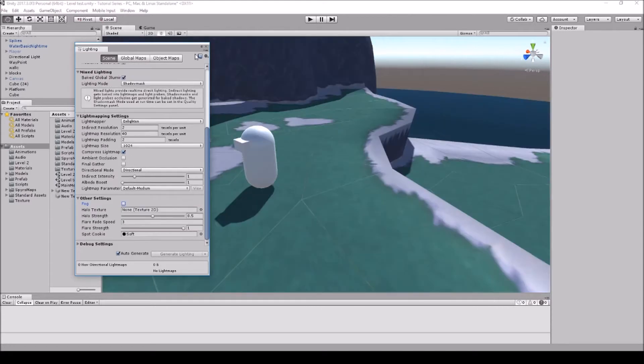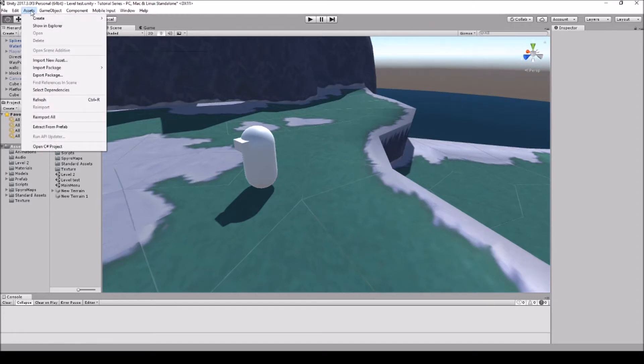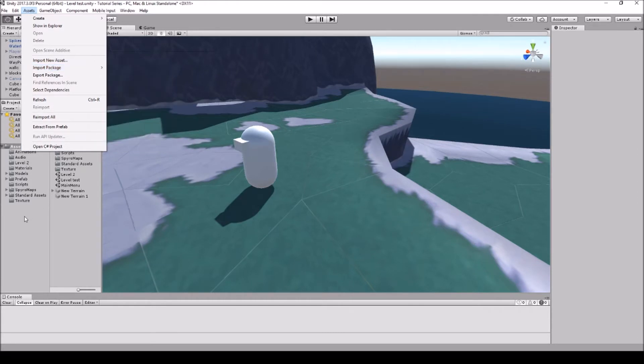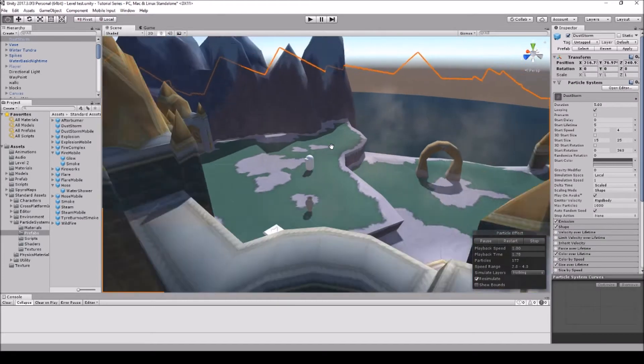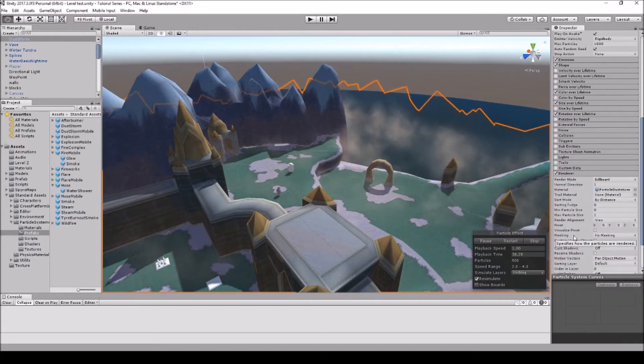Let's turn this off and go into the next way to create fog, which would be through a particle system. Go up to Assets, go to Import Package, and then import the Particle Systems package. It's going to put it in your Standard Assets folder. Go to Particle Systems, then Prefabs, and grab and drag the Dust Storm out into the scene.